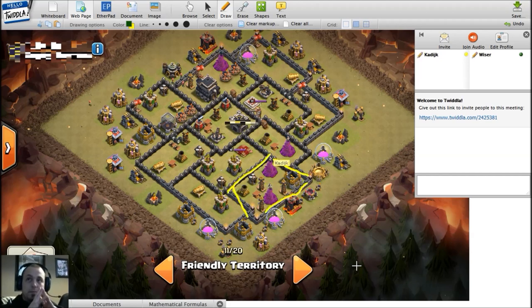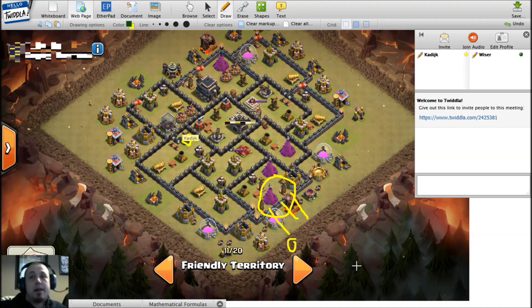Moving on to loon defense. The same compartment - I love it versus air defense. The air defenses are very far from it. Every single wizard tower is not targeting a lava hound attacking from the air, and there are also Teslas in between. Loons are going to die quickly. Even if you path that lava hound over the top and drop a rage to target the loons, if you drop a lava hound here - which of the three air defenses is it going to go to? You have no idea.